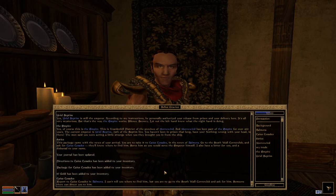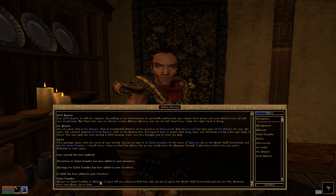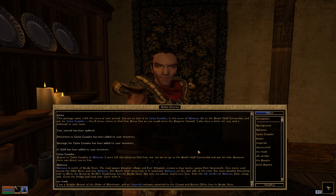Report to Caius Cosades in Balmora. What about Balmora? Balmora is north of Seyda Neen — the road passes Pelagiad Village and Fort Pelagiad, crosses a deep ravine, passes Fort Moonmoth, then turns west across the Odai River and into Balmora. The Southwall Corner Club is in southeast Balmora on the east side of the river. For more detailed directions talk to a scout at the trade house here in Seyda Neen. But take my advice — you're new here, take the silt strider to Balmora. Fast, cheap, safe. Cross the bridge and head east, can't miss it.